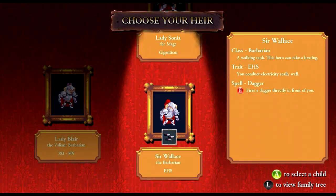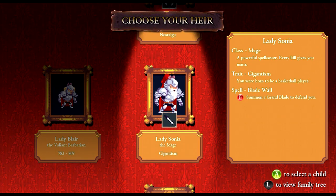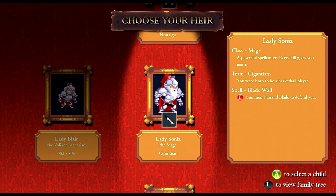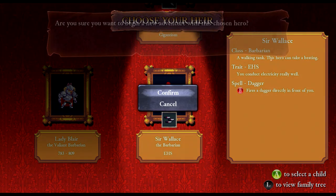Let's choose our heir for the next one and then we'll call it quits for today. Barbarian — EHS, you conduct electricity really well, that probably won't help me at all at the moment. Gigantism — always nice. Lady Jenny the Paladin — nostalgic, you miss the good old days. It plays like Game Boy graphics or washed-out film from the 1920s. Much like what we saw in the beginning of this video. Barbarian or Gigantism? She's a mage though — we'll go Barbarian.